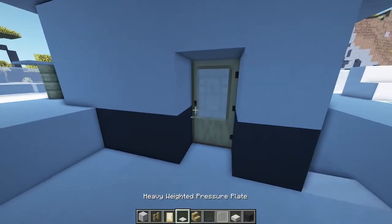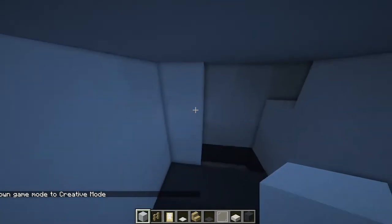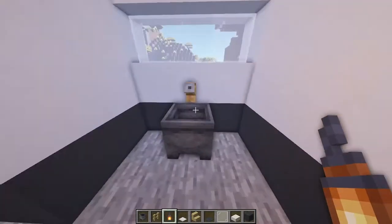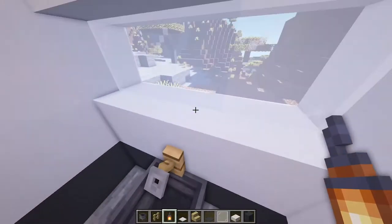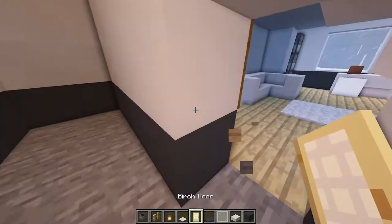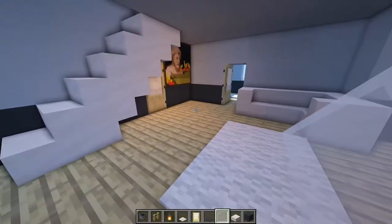Now we can work on the garage, and we'll keep it very simple. I added some lanterns in the garage and a sink — sometimes a garage can have a sink for you to wash your hands. We can also make an entrance to the main area of the house from the garage.